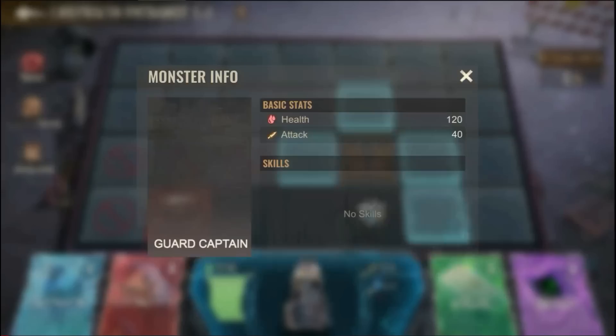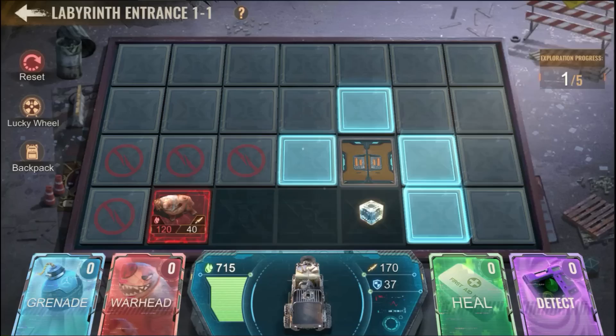When it comes to attacking a monster, you need to watch out for his health and attack. If your attack is more than his health, you will one-shot him. And if your defense is more than his attack, you will barely take any damage.